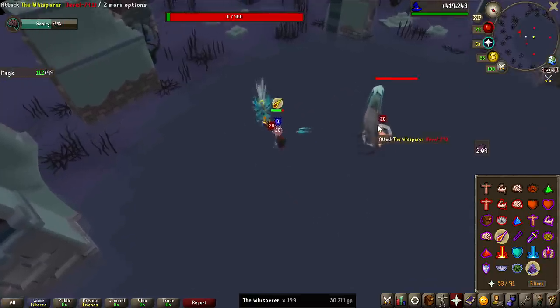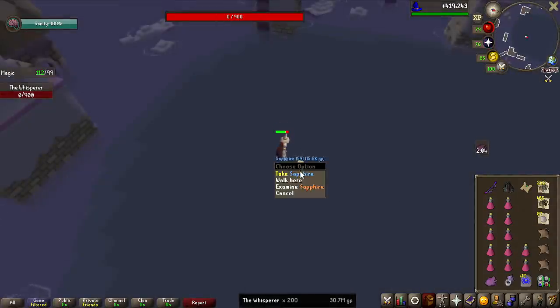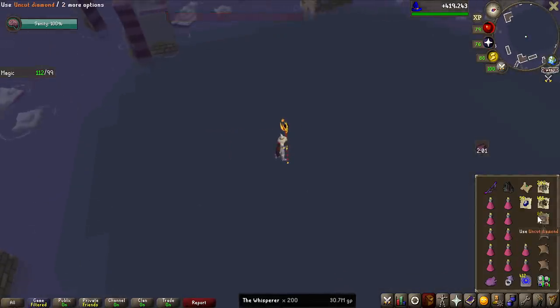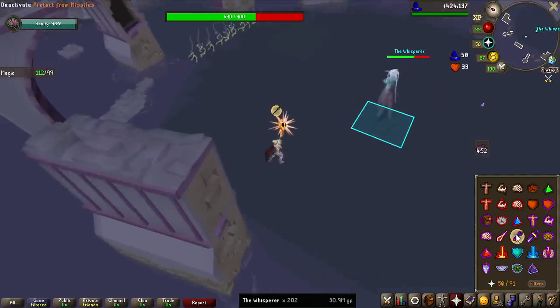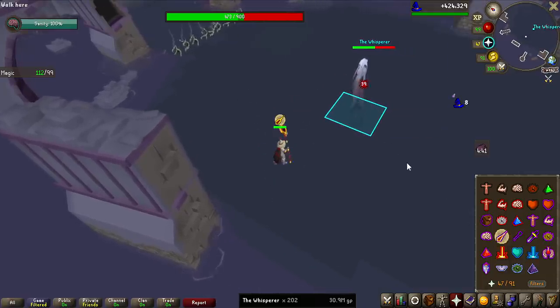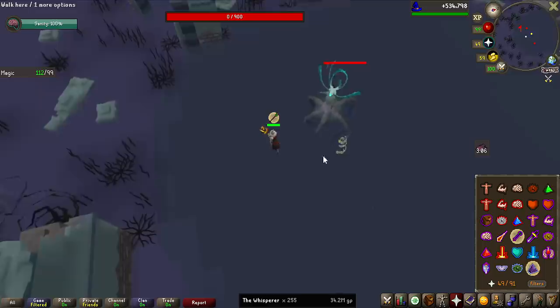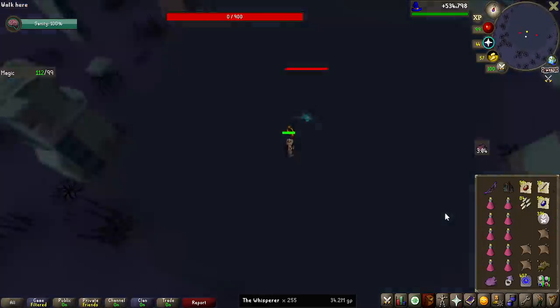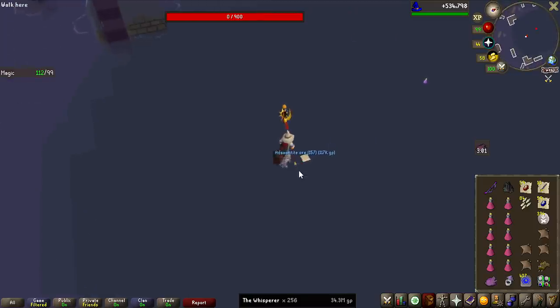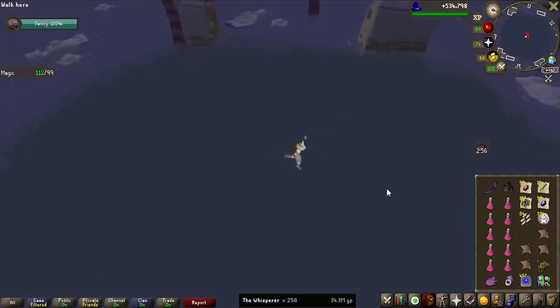Kill number 200 of the grind — another big milestone. Not quite the halfway point, but 59 Sapphires, I'll take it. The weapon I'm using, the Tumekken Shadow, amongst other things actually triples your magic accuracy, and I've realized I don't need to use the Augury Prayer at all. It drains a lot of prayer and only increases accuracy, and because I never really miss on the Whisperer, it's just wasted prayer points.